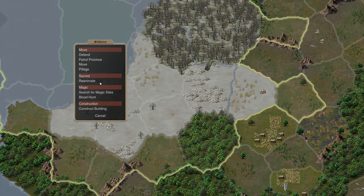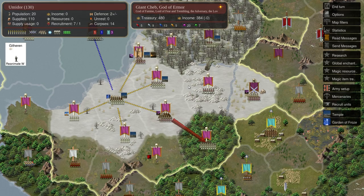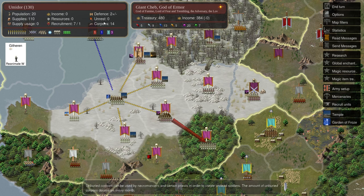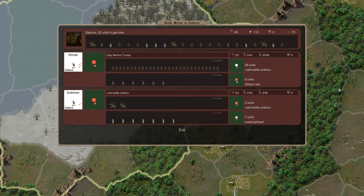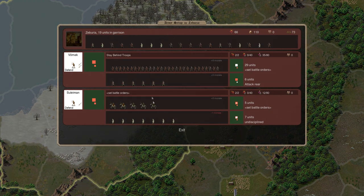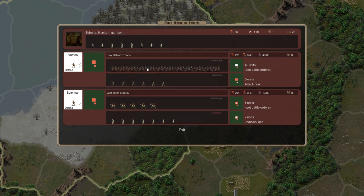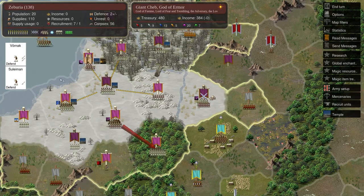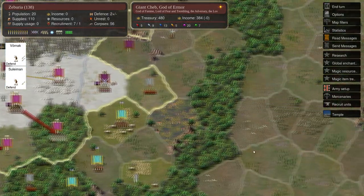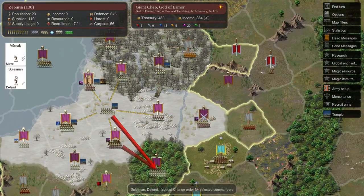Gifron just made a temple last turn, so we'll get him reanimating long dead. There's not really many corpses here but he can just stay there for now. Sometimes the minion management in this game can be a little bit tedious — not right now at this stage, but once you've got half the map, managing all these units every turn can really take some time.